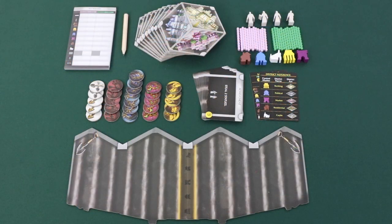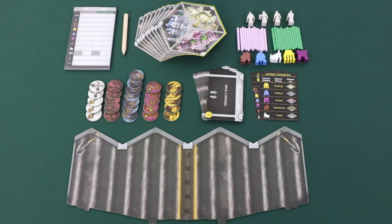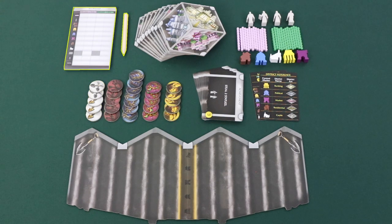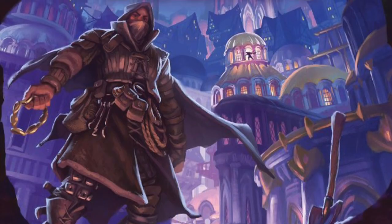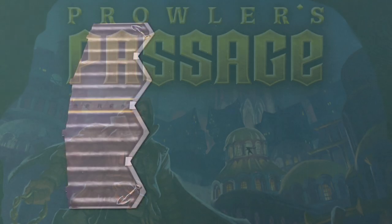Prowler's Passage comes with all of the components that you see here, including one control track, 10 board hexes, 27 double-sided object tiles, a score pad and pencil, 15 achievement cards, 2 double-sided reference cards, 4 statues, 5 control markers, and 26 passage tokens — 13 per player.